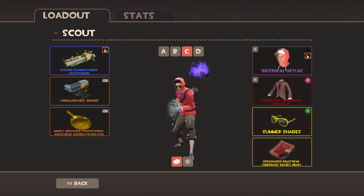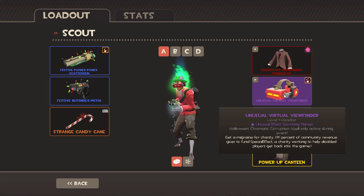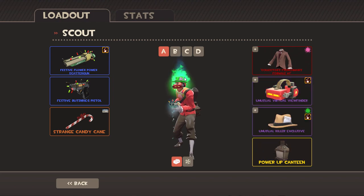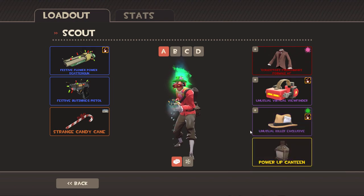We're going to do a little bit of just having a look around at different loadouts. This is a loadout that I particularly like. It's got the Frenchman's Collector's Formals number one. It's got the Virtual Viewfinder and Scorching. It's got a Green Killer Exclusive with green energy, so it's a green green green effect.